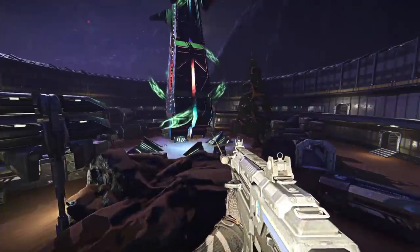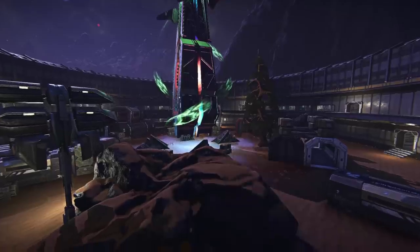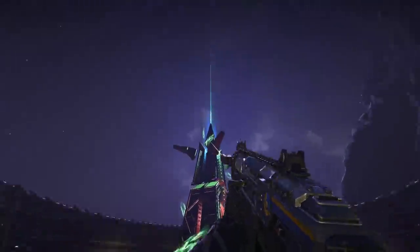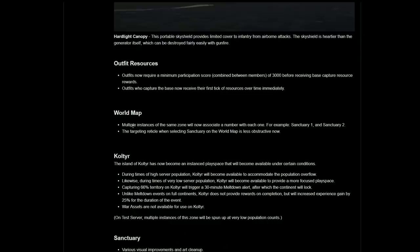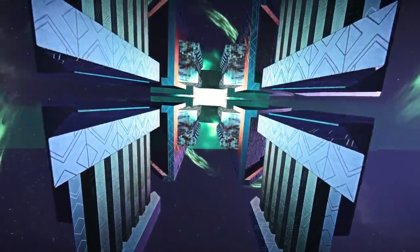Outfits now require a minimum participation score combined between members of 3000 before receiving a base capture resource reward. Outfits who capture the base now receive their first tick of resource over time immediately. Multiple instances of the same zone will now associate a number with each one — for example, Sanctuary 1 and Sanctuary 2. The targeting reticle when selecting Sanctuary on the world map is now less obstructive.